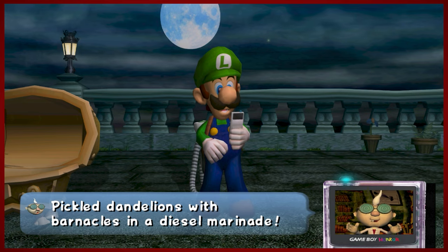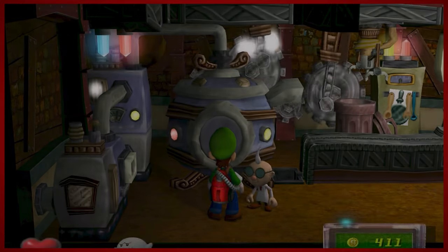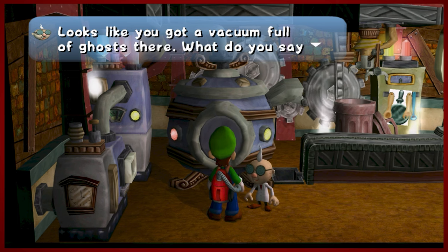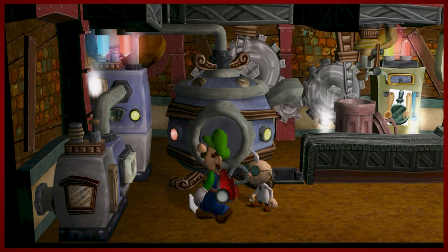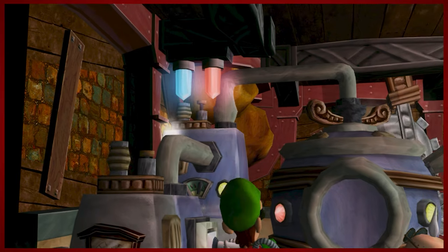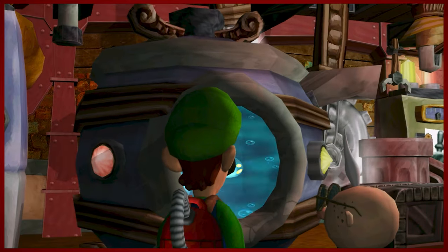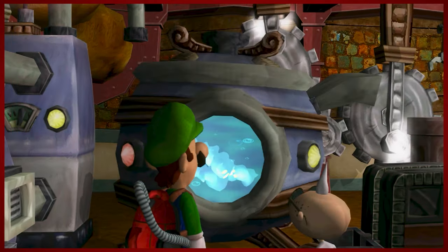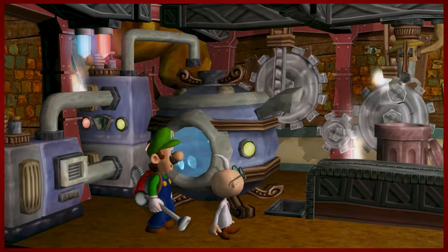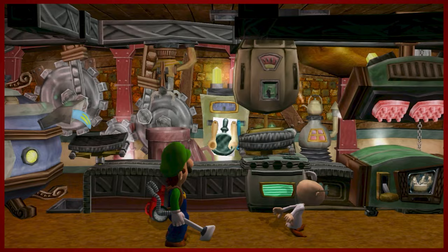An old family recipe — pickled dandelions with barnacles. That sounds delectable. And then obviously we get warped into another scene, back to the Animal Crossing coffee shop to see how many ghosts. We actually got quite a few this time around. I don't know how many were in area three, but it feels like a lot — more than five probably. Once again, some Twilight Princess warping music. I wonder how often they reuse their sound effects.